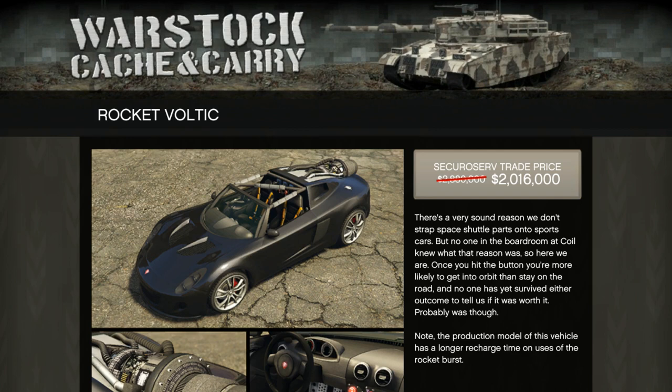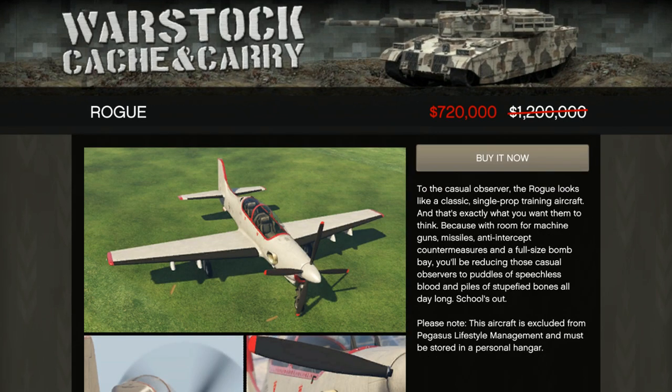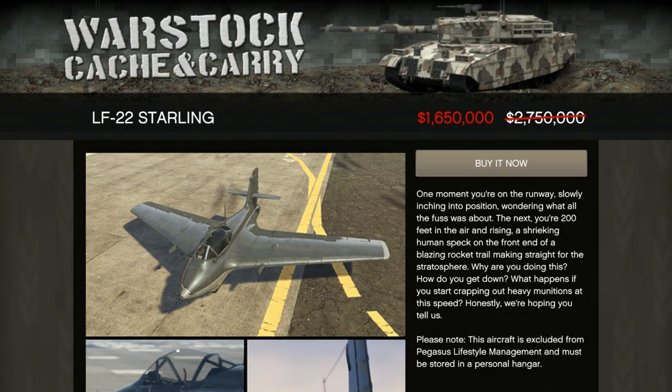They got the Rocket Voltic on discount — it's 30% off. It's definitely a luxury vehicle, so it's only something you should add to your collection. The Rogue is going to be 40% off. The Rogue is one of these planes where it's good at everything but not the best at anything. It's a pretty cool dogfighter — not the best, but actually a really fun plane. I like it a lot. Definitely would recommend going with that, but it is a luxury vehicle.